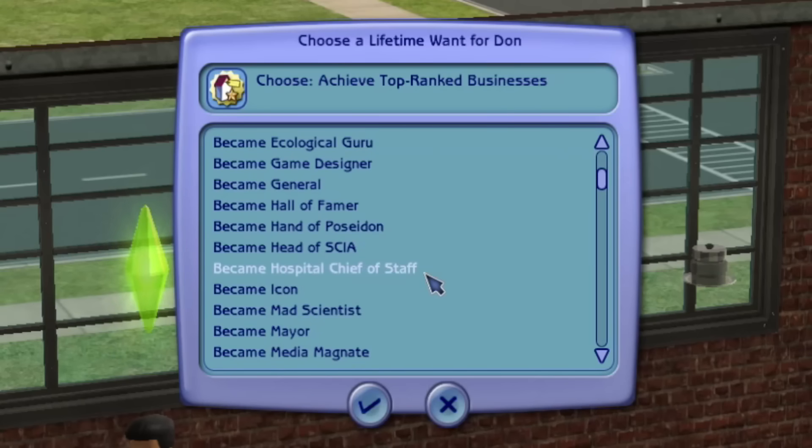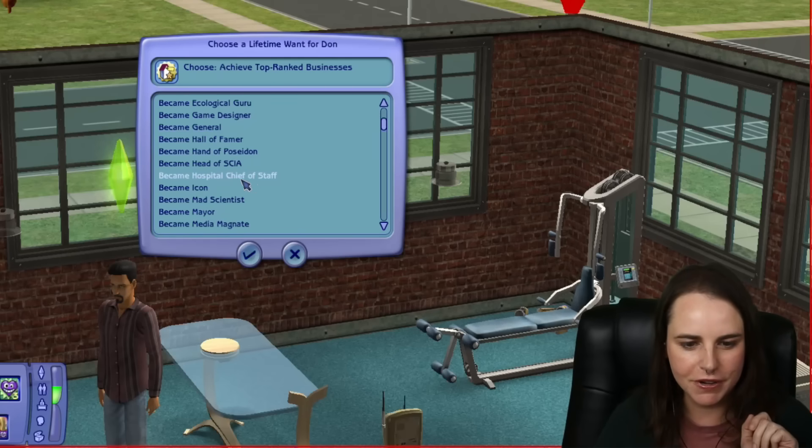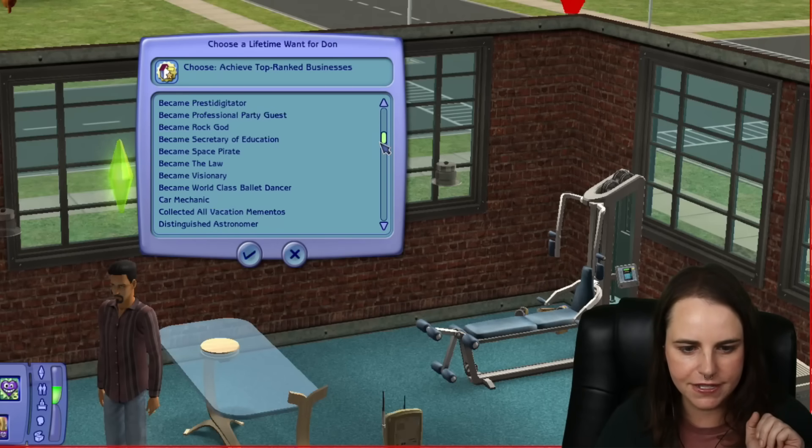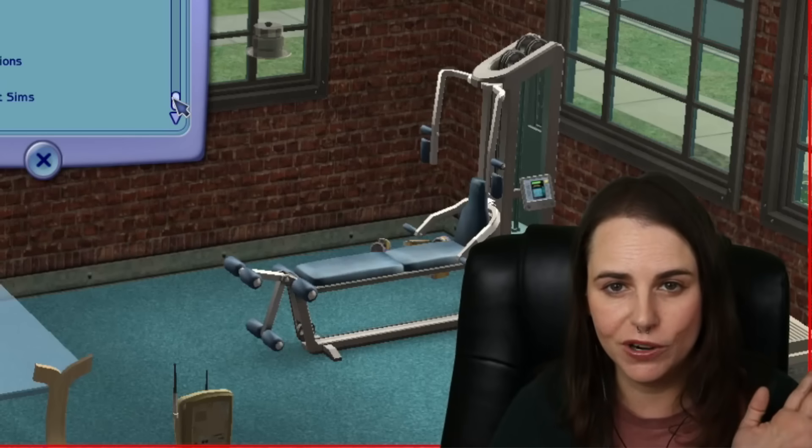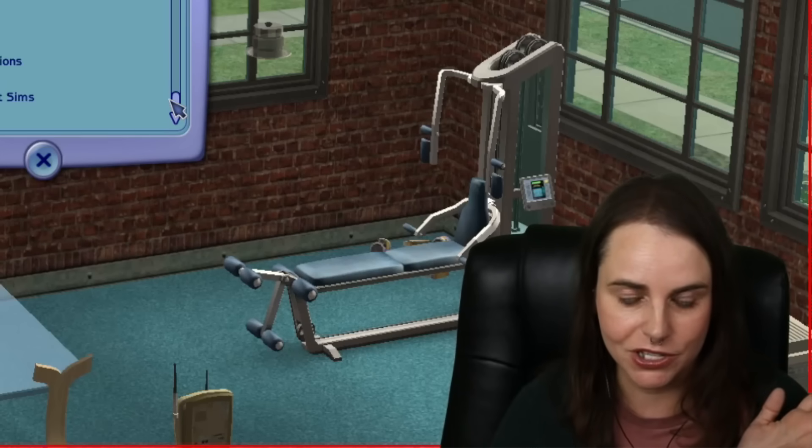Hospital Chief of Staff is the medical career want I couldn't think of. Become Hospital Chief of Staff is a good one for Don, but since he's a romance Sim who likes to woohoo all the time, I usually find it more fun to give him Woohoo With Many Different Sims. Honestly Don is way more interested in woohooing than becoming chief of staff.